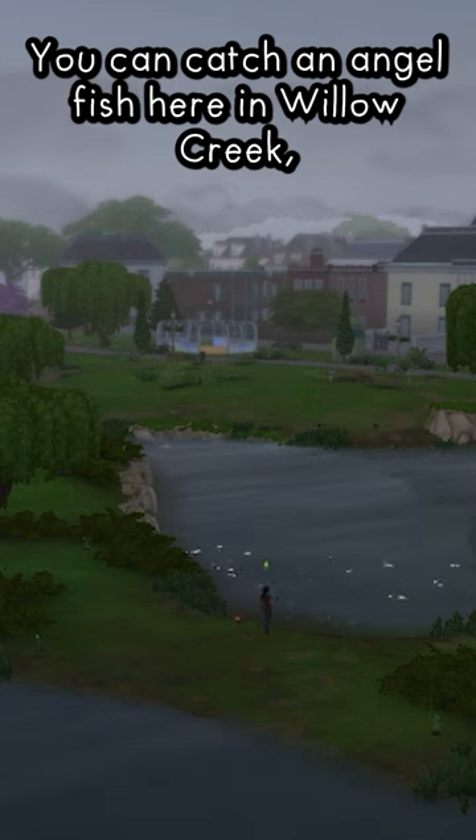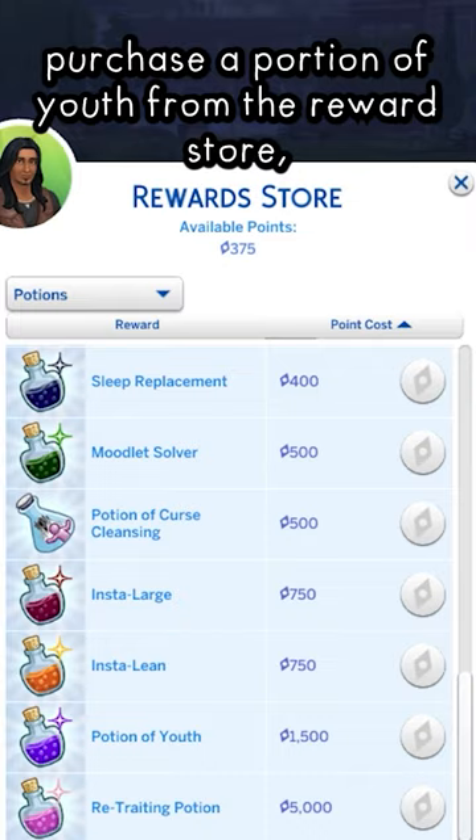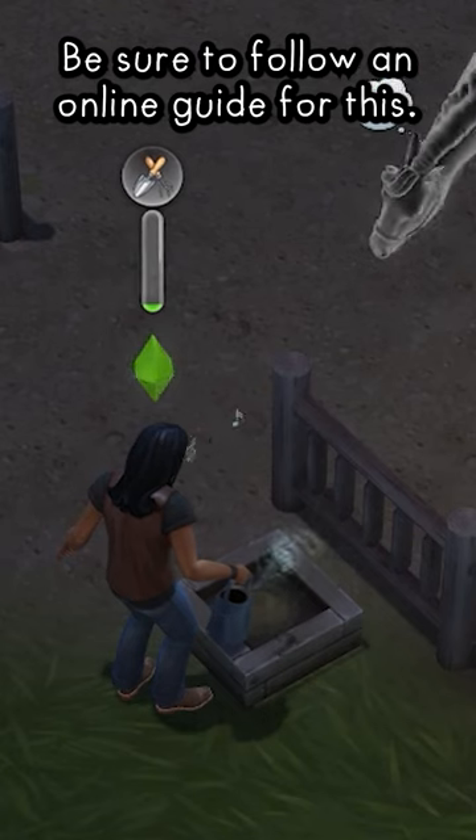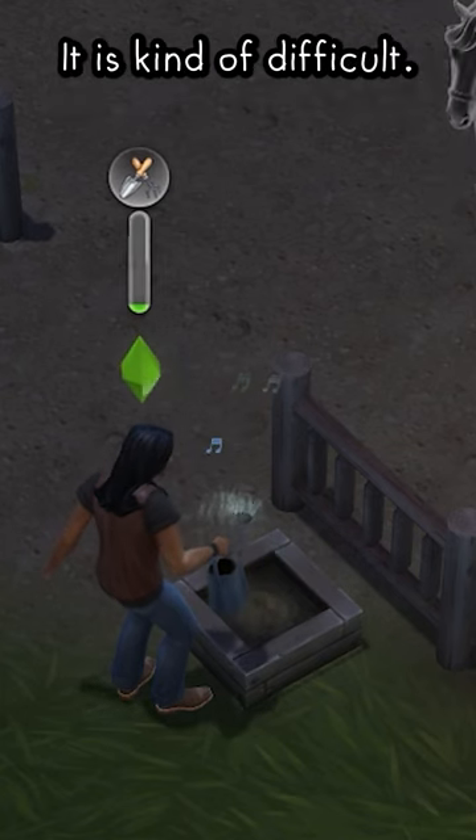You can catch an angelfish here in Willow Creek, purchase a potion of youth from the reward store, and become good enough at gardening for the death flower. Be sure to follow an online guide for this — it is kind of difficult.